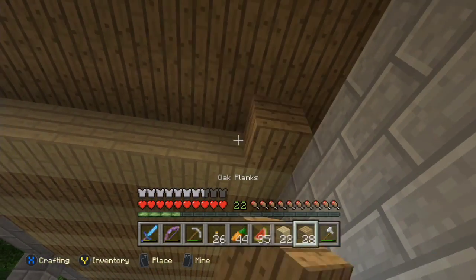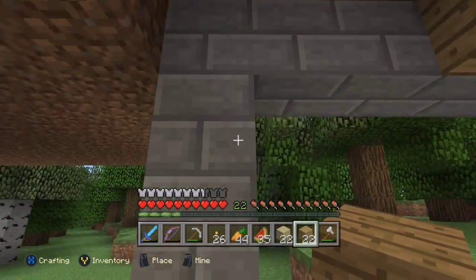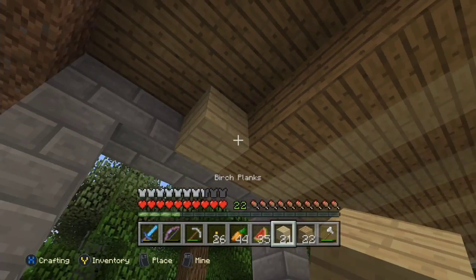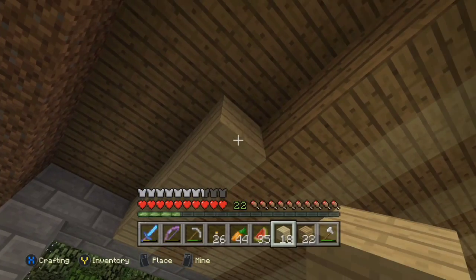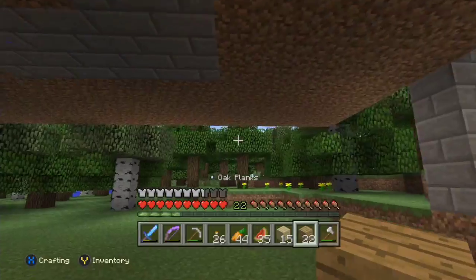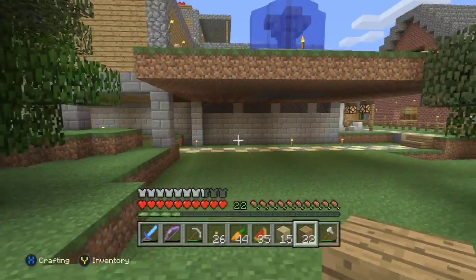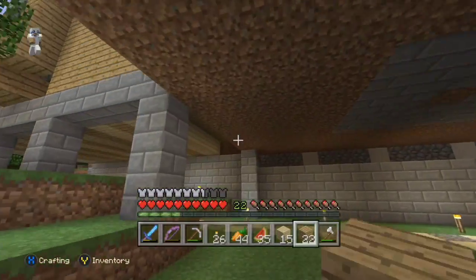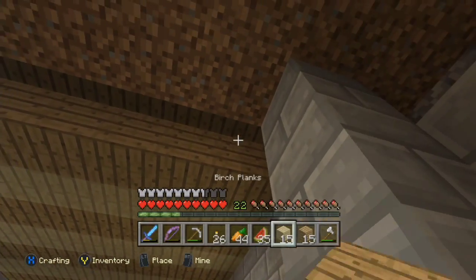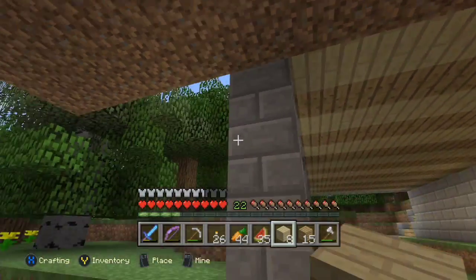I'm going to quickly finish this up. There are going to be slopes — when it comes around here the stone bricks are going to slope up using stone brick stairs, so it looks like it's sloping and holding up the dirt. That big floating dirt block is what I built this on. What it was originally going to be was a continuation of my farm, but I just wanted to keep building my house instead, so I just turned it into a fountain.